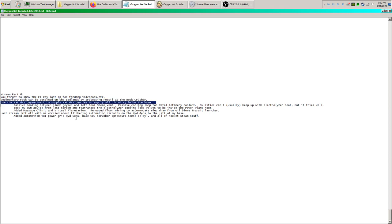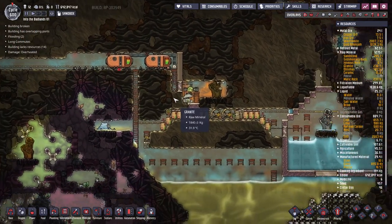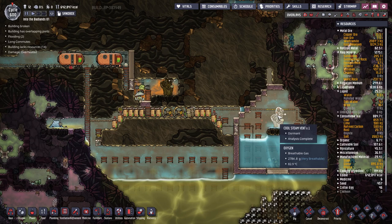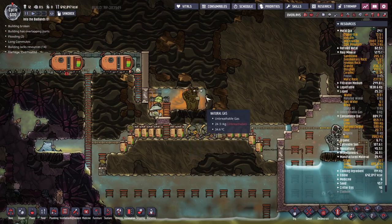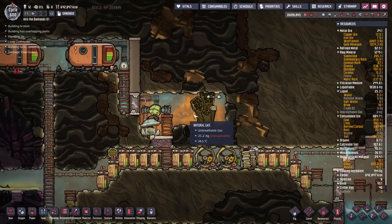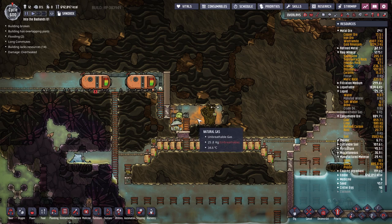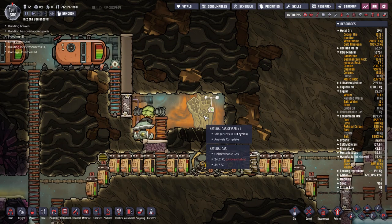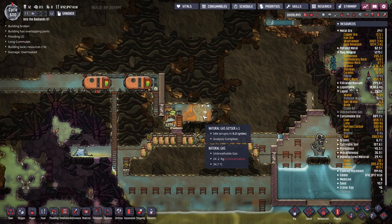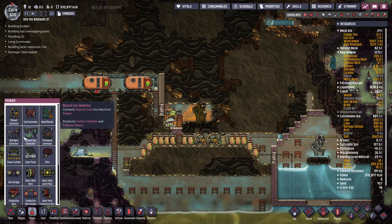While I'm down here looking at the oil biome, I decided to start using the natural gas geyser. In between the cool slush geyser and one of the cool steam vents, there was also a natural gas geyser spitting out lots of natural gas. Last episode it was still entombed, but I decided I might as well start tapping into it so I can use the supposedly infinite amount of natural gas to power natural gas generators and use the gas range. I got lucky to have a natural gas geyser on this map — these things are not guaranteed.